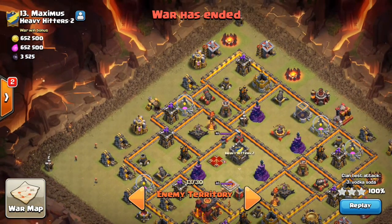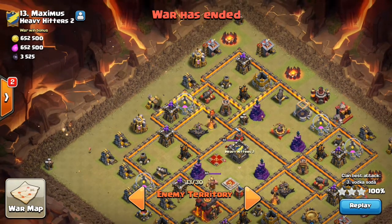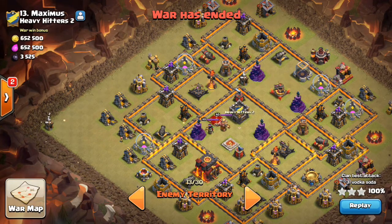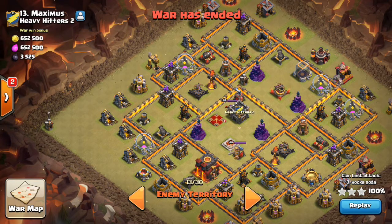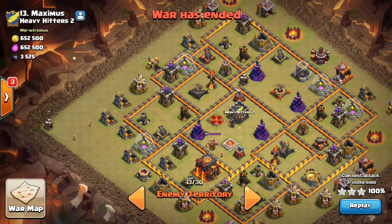What about this base said to you 'use loons and hounds on me'? Well, the number one thing I noticed right away was all the X-bows are set to ground, so they can't target any air troops. Number two, like a lot of these current meta bases, the infernos are way out on the outside of the base, as are the air defenses. And on top of that, it has max walls, so even though this isn't a max Town Hall 10, those max walls will make any ground attack a little tougher with less room for error.